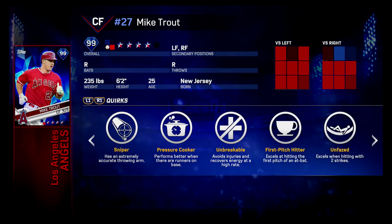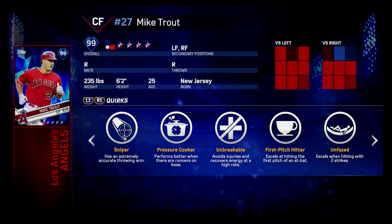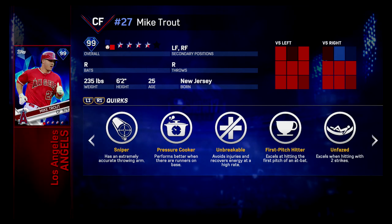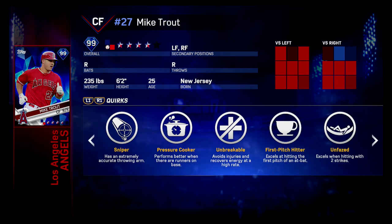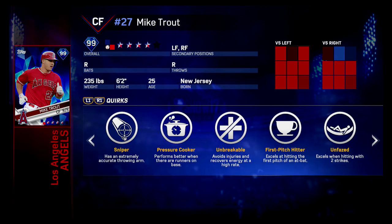Unbreakable is basically just saying his durability is really high — it's a 90 stat. But First Pitch Hitter is an active quirk, not reflective of any stat. So when you got guys like Mike Trout with First Pitch Hitter, that first pitch their PCI is enormous — just out there ready to hit a ball. That's huge, especially in Battle Royale where you need to pounce on that common pitcher starting out the game.